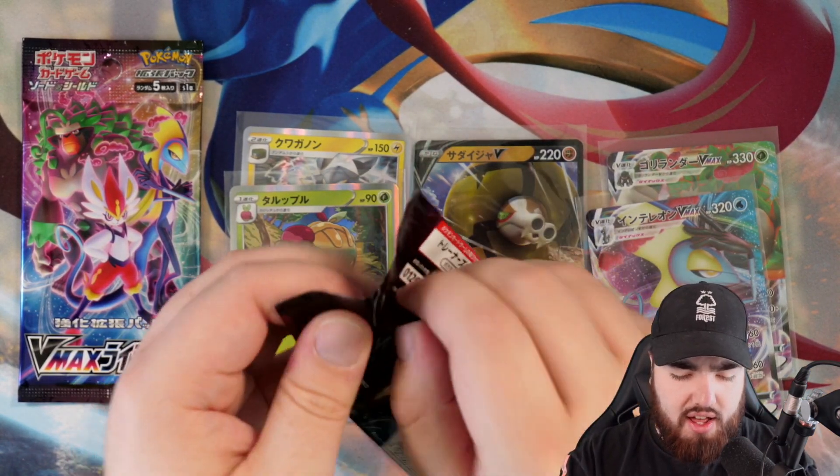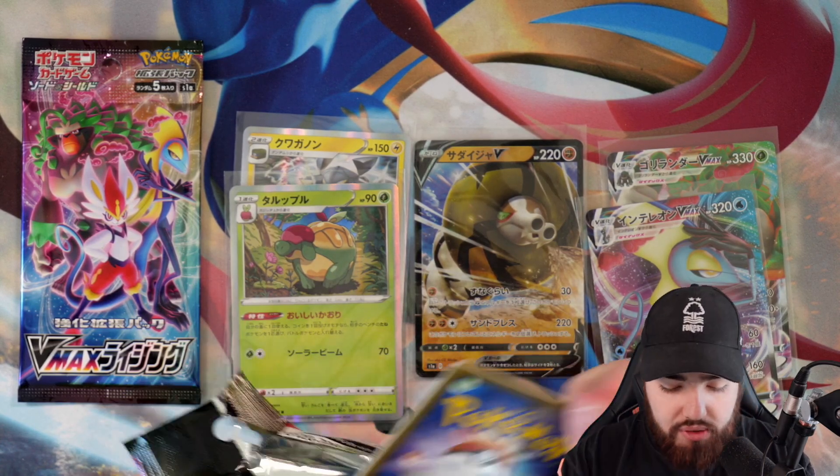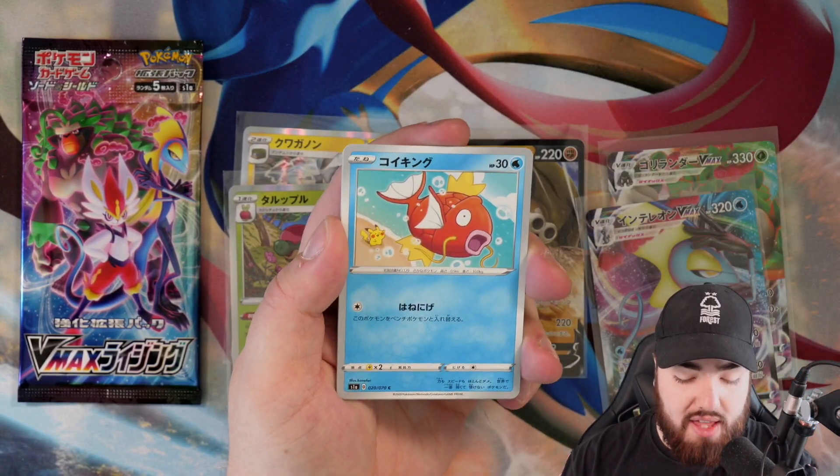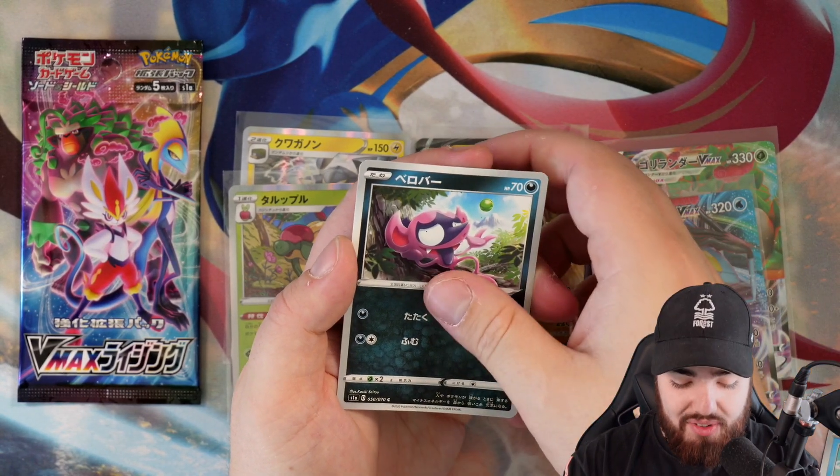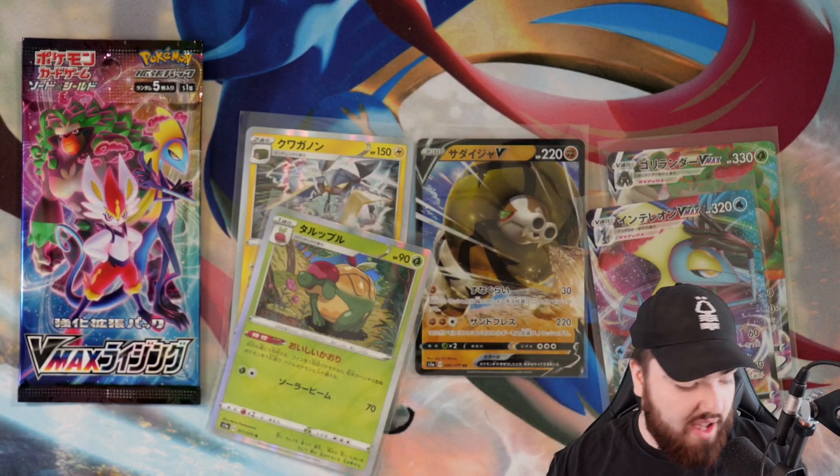Keeping it moving, we have another pack. Aegislash — very nice. We have a Magikarp, Snover again, Impidimp, and a Fire Bandana.